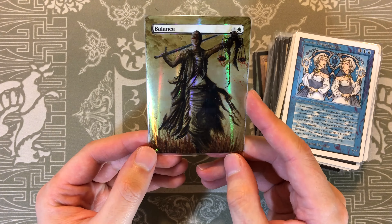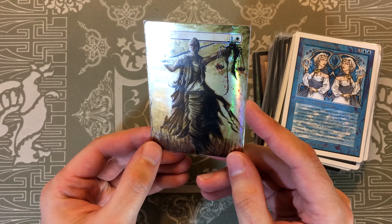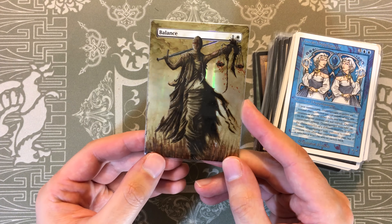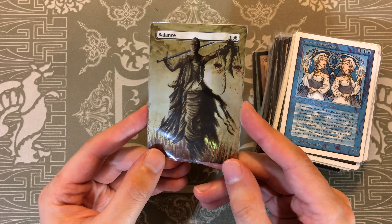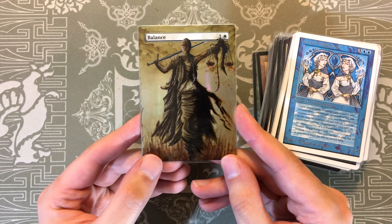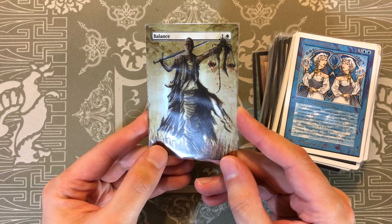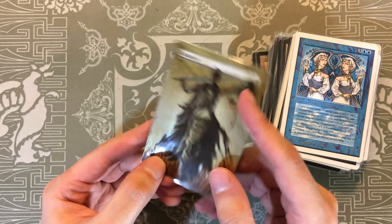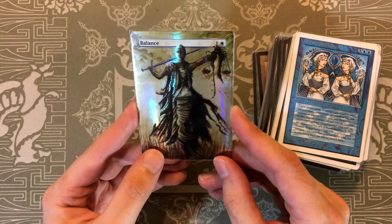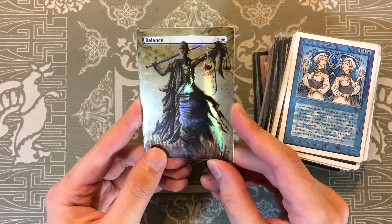And one altered card — this is a Foil Balance. Look at that thing. Scourge Alters, thank you very much for sending this to me. This looks amazing. He explained it to me: he uses paint, waters it down a lot so it spreads like a watercolor, then lets it dry for a long period of time to get the effect of altering foils. Sounds very difficult, and this just looks incredible. Eternal Masters Balance — wow, when I first saw this I was just like, man, that is something.